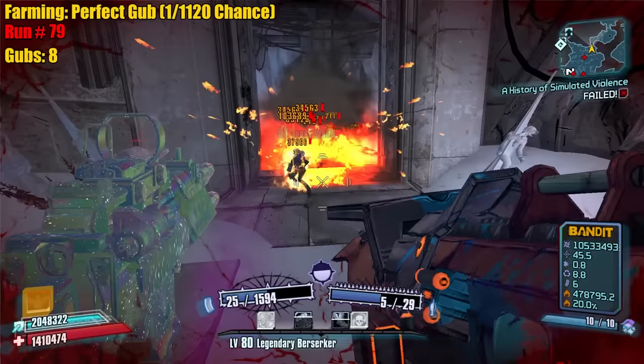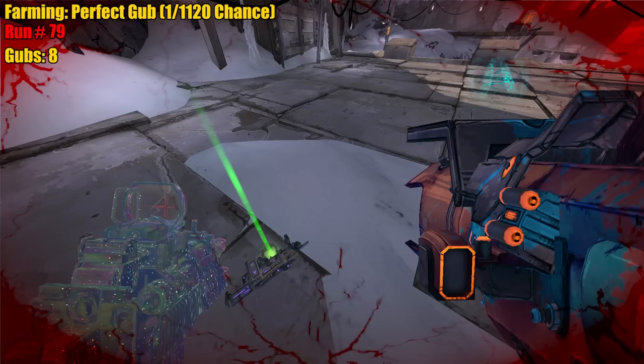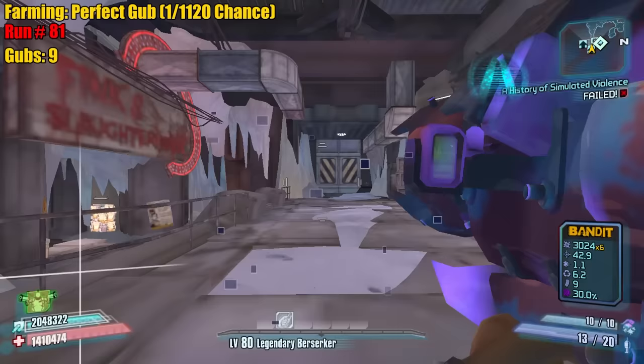Three in a row — can we get the one in 1,000? No three in a row. We're getting so many Maliwan grips. Damage prefix finally — but OP9. Rip.